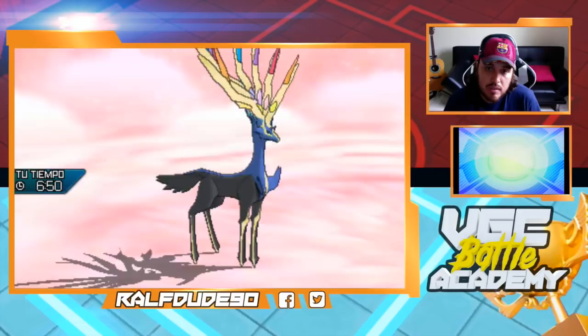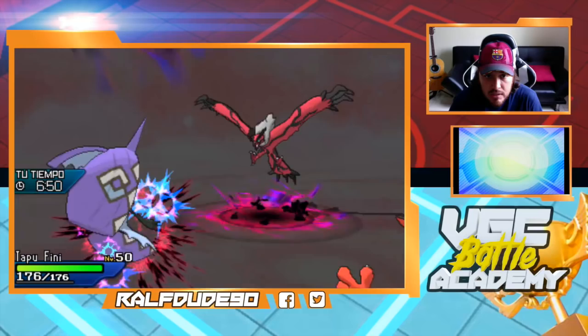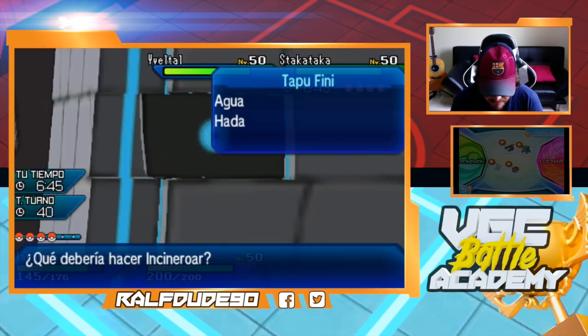Incineroar coming in to Intimidate the Stakataka is always nice. I don't think he's gonna use Rock Slide in front of Xerneas. He might go for Knock Off in the Xerneas slot. Oh, it's a special Yveltal going for Tapu Fini — trying to flinch me? Maybe going for Gyarable in the Xerneas slot. He was going for Trick Room. And now I'm gonna Skull the Stakataka.